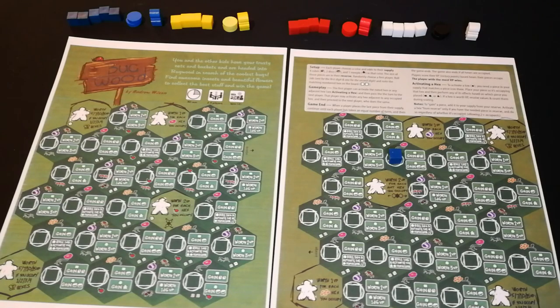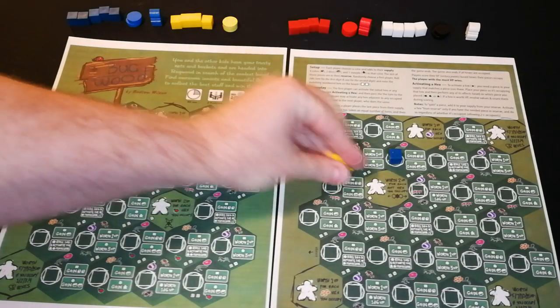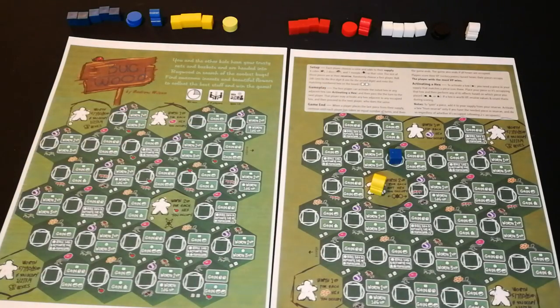Once we've taken the first turn, yellow can go and they can activate any of the adjacent spaces to the one that has been activated. Maybe they decide to go for this scoring space, so they place their one available meeple piece in here. All the spaces that are scoring require a meeple, which you only have one of.